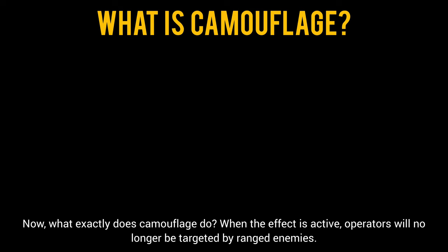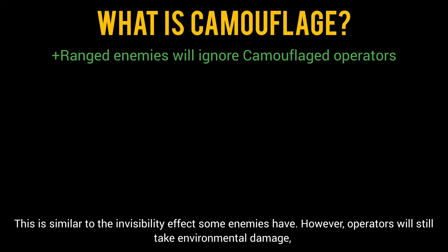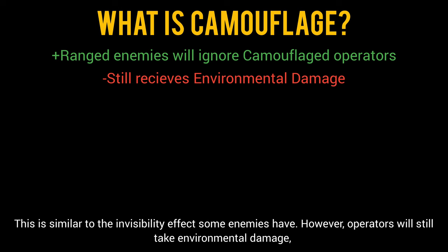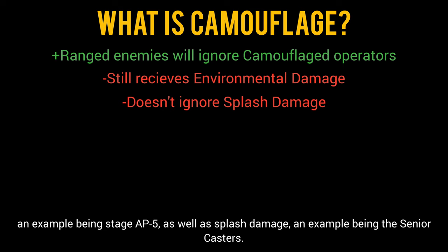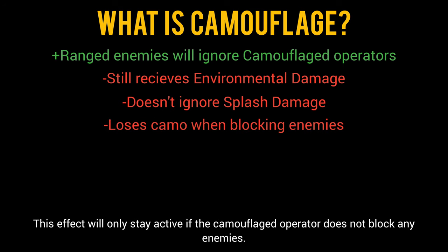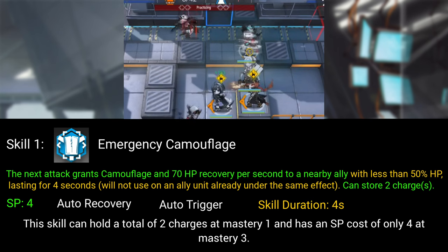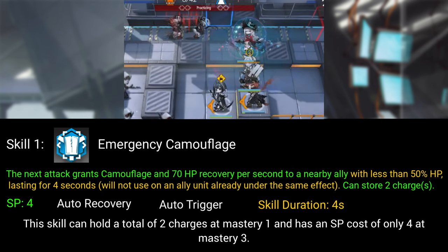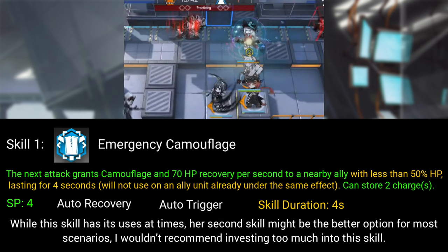When the camouflage effect is active, operators will no longer be targeted by ranged enemies. This is similar to the invisibility effect some enemies have; however, operators will still take environmental damage — an example being stage AP-5 — as well as splash damage, an example being the Senior Casters. This effect will only stay active if the camouflaged operator does not block any enemies. This skill can hold two charges at Mastery 1 and has an SP cost of only four at Mastery 3.